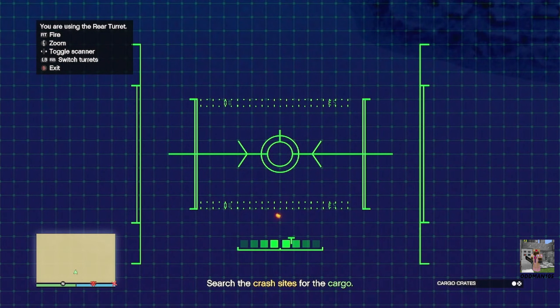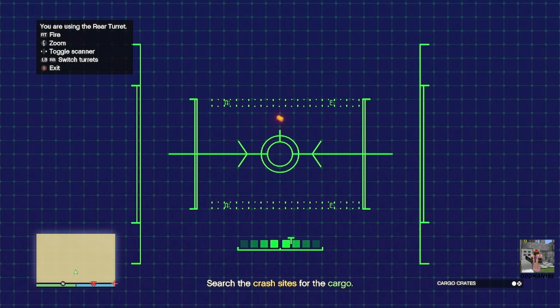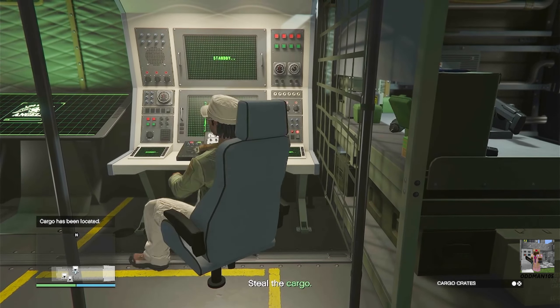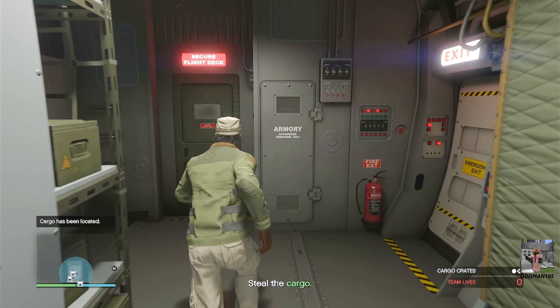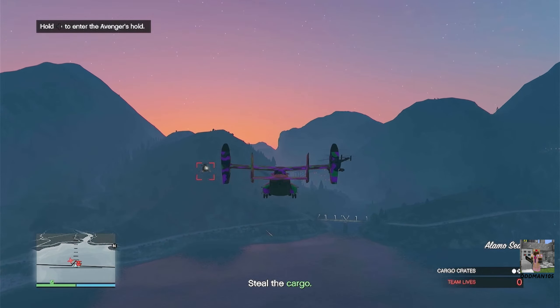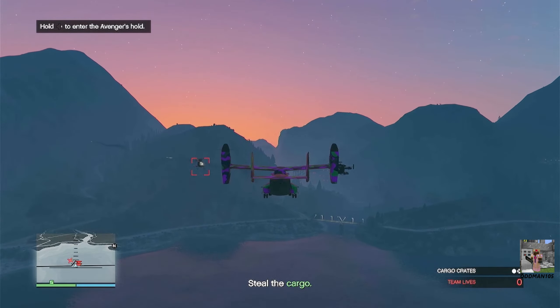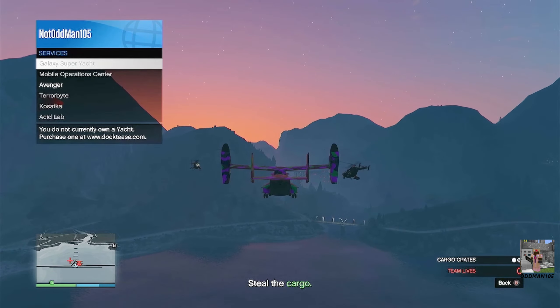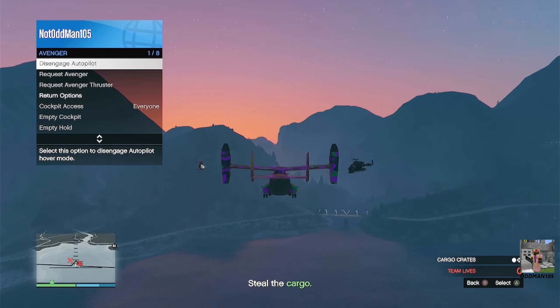Do exactly what you did at the previous crash site. Remember, in this instance you're still getting shot at by Merryweather helicopters and ground forces. Once you've found the cargo, immediately back out of the camera, get back into your cockpit, take out Merryweather so you can land your Avenger, swoop in, go diving, grab your cargo, and get out of there.